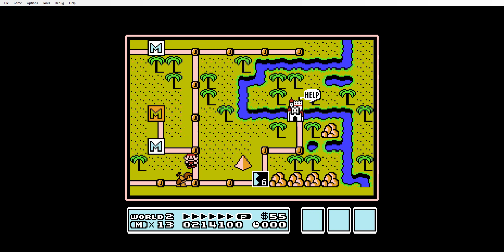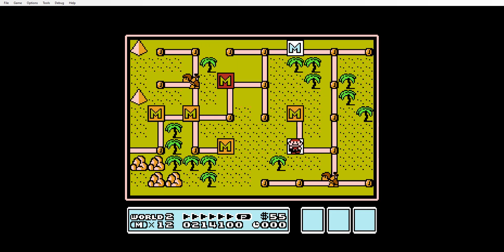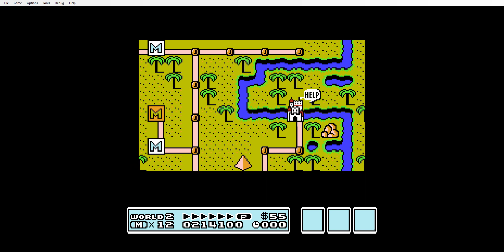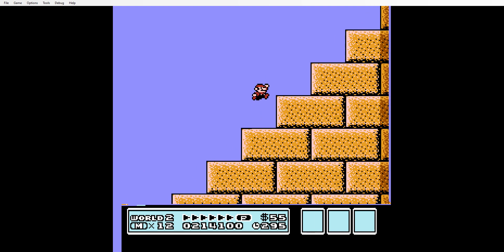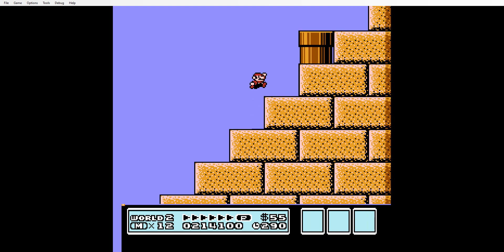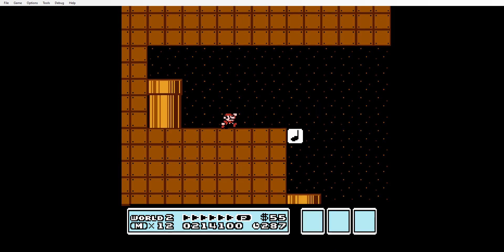It's different than the normal game. 2-6 doesn't exist in the normal game. Oh cool - moved out of the way. Level six - it's a tourist pyramid! Nice. I actually get to be in the tourist pyramid. I'm guessing it's the Bowser enemies, so I don't know.